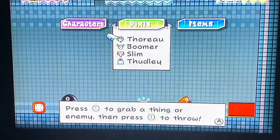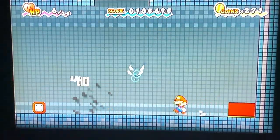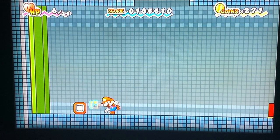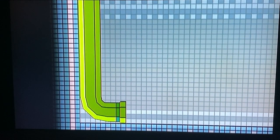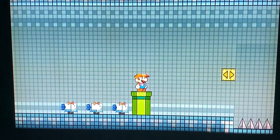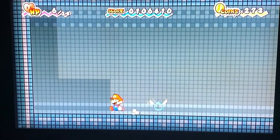Chain Chomp! Okay, let's see — Boomer. Got him. Going in — where are we? Oh no, more of these blue cat robots. Boomer — got him. Wait, what's this? There's a pipe but I see some spikes — I don't think I'll be able to cross those spikes.